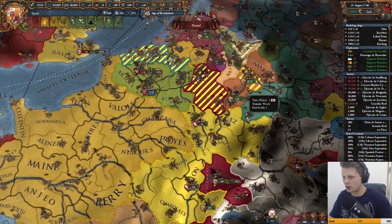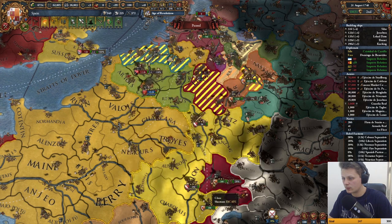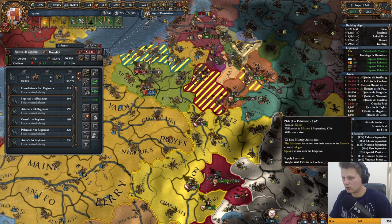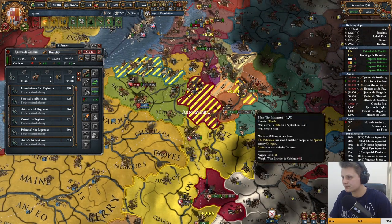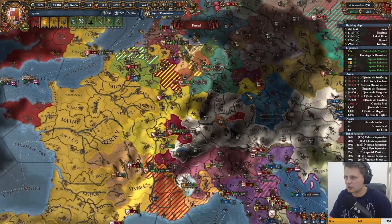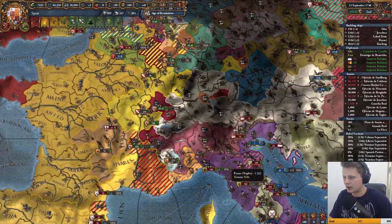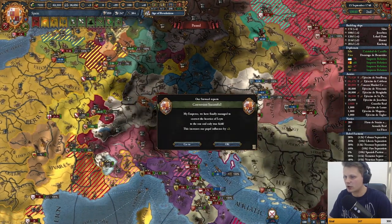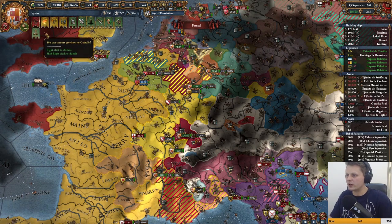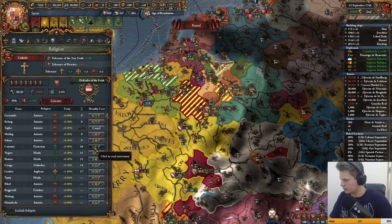A siege was done — does this mean Trier wants out? No, they're like 'meh.' Once these guys are out we can start sending those troops probably down here, peace everyone out over there, and then all the troops can start moving into Austria. I want to peace out Austria with as little truce time as possible because we do get the union over them.